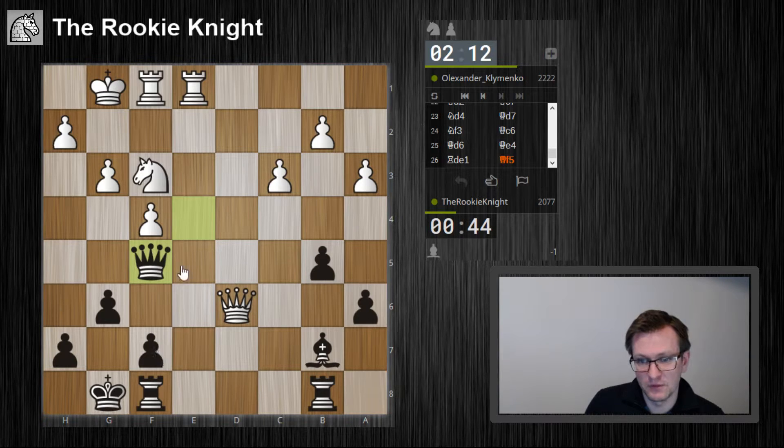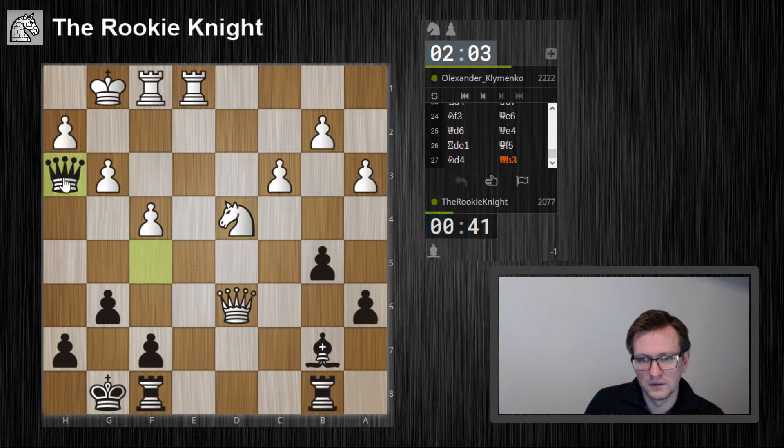The square f7 might also be weak after knight e5, rook e7, something like this. Then he opens up the diagonal here — so it's pretty sharp. Here we go.